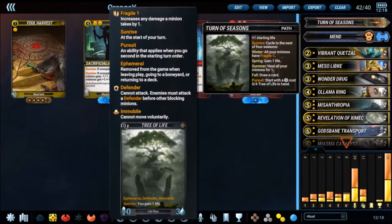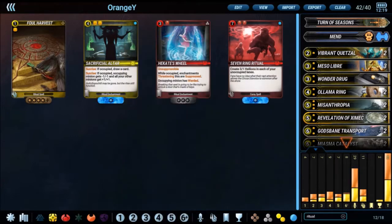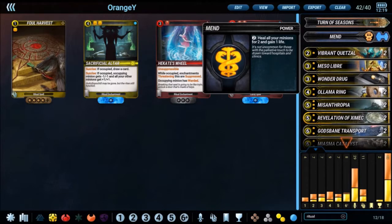We're going with Turn of Seasons, which might no longer be the best path for this deck once the next expansion hits, but for now it makes the most sense. All of the paths have received a slight adjustment — if you go second using Seasons, you now get a 0-3 Tree of Life that heals for 1 every turn. We're using Mend in order to restore health to our big creatures like God's Bane and Sapo, and it also helps us stabilize against really fast aggro decks.